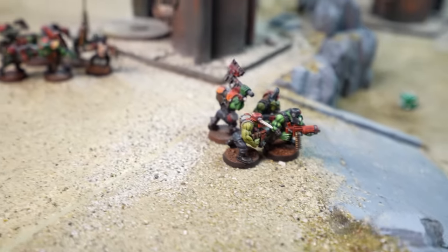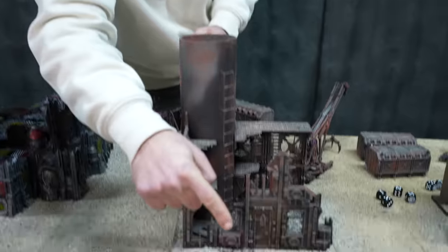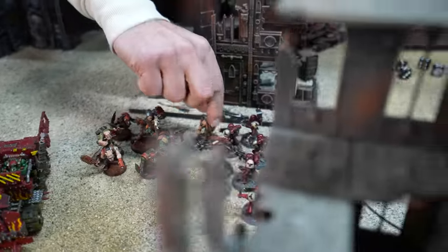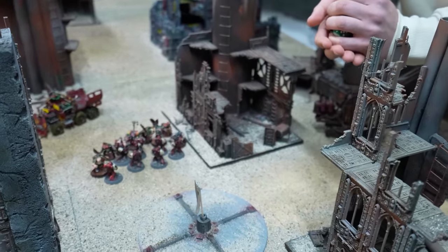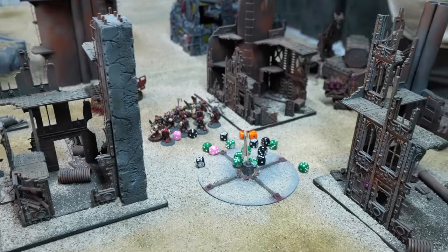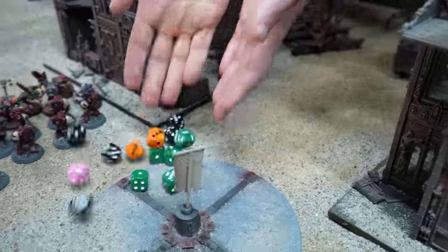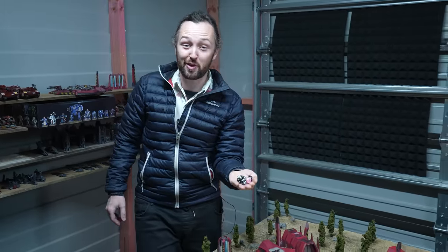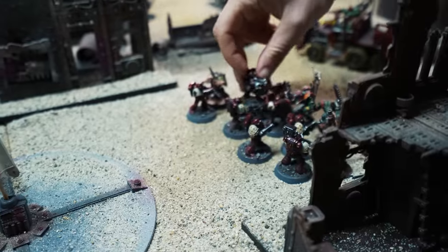These guys advanced so no more shooting, but there's a charge on from the chopper boys. 21 dice needing threes — pretty fierce. Going for 14 wounds from that, but nine wounds come through. Three wounds total after saves, with one model already wounded — two tactical marines down, and the power claw hasn't even swung yet. Two's to wound for the power claw — only one wound coming through, AP minus two, needing a five. A big five! Only the two marines lost from that charge.